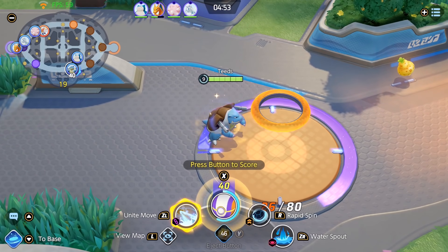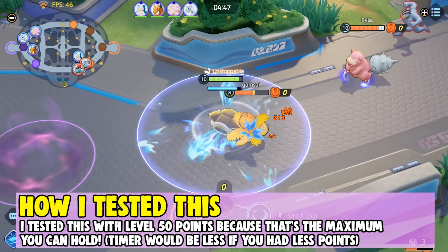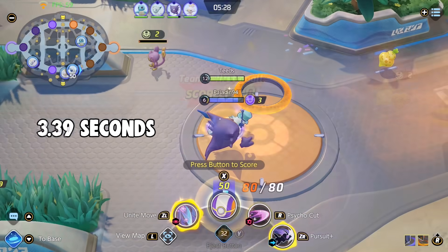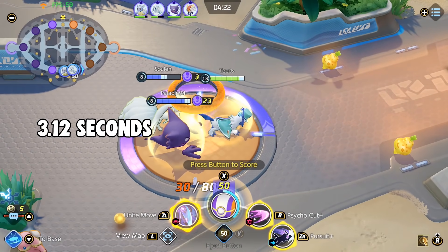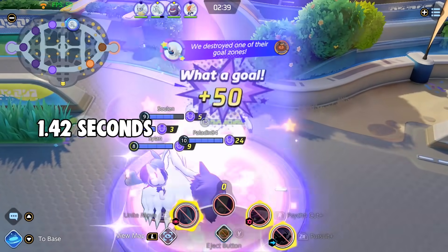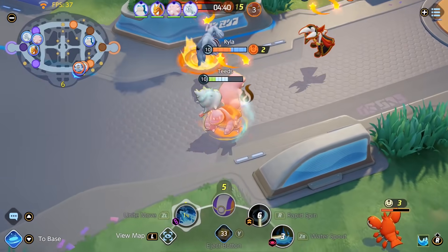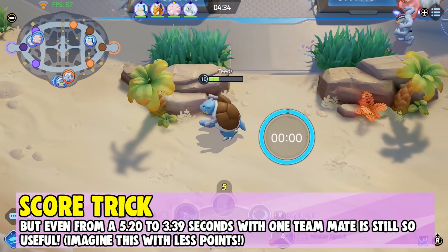I tested this all with 50 points because that's the maximum you can hold, but the timer would be a lot less if you had fewer points. On your own, it takes 5.20 seconds. With one teammate, it takes 3.39 seconds. With two teammates, it takes 3.12 seconds. And with all of your teammates on the goal zone, it takes a super short 1.42 seconds — literally less than 2 seconds to score 50 points with your whole team. Even just having one teammate drops it from 5.20 to 3.39 seconds, which is still so good.